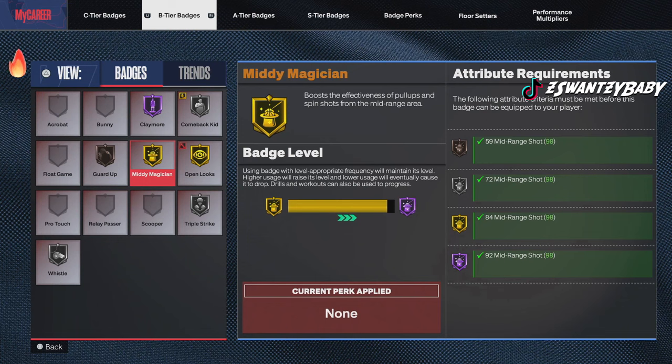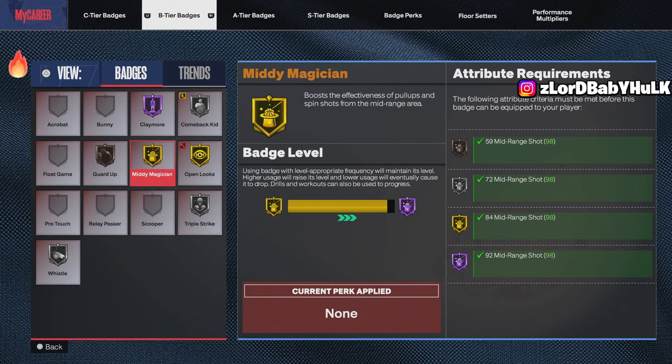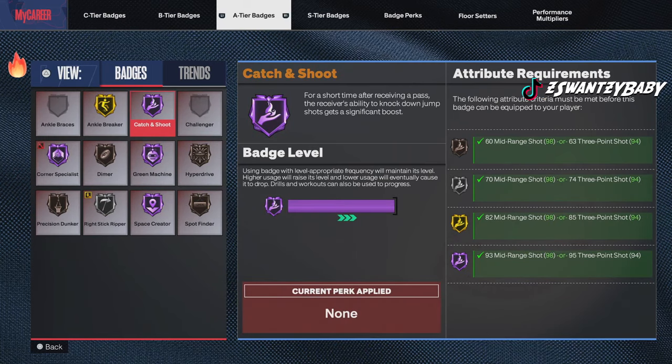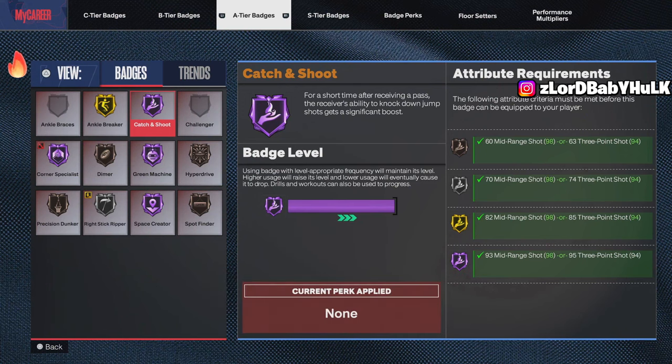You want to max out your shooting badges. Look right here — Claymore, max that out. Mini Magician, max that out. Open Looks — this is so important, it will change your game. I don't know why the modded controller guys aren't doing the badge updates on all the shooting badges first. These shooting badges change everything — it's not even close. When you play without them compared to with them, it's completely different. Catch and Shoot is one of the most important badges — people don't even have their Catch and Shoot maxed and then they go play and miss.